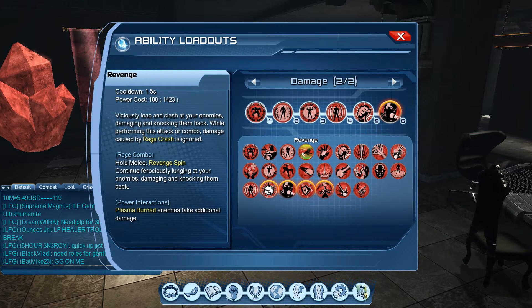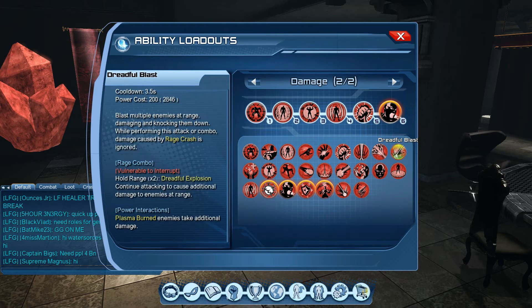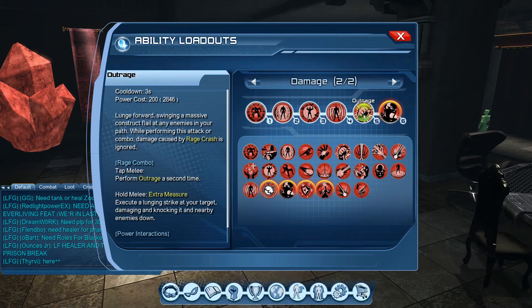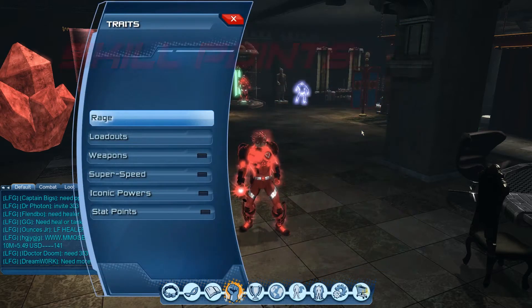Another example is revenge, with a base power cost of 100. The melee combo cost for the revenge spin is 50, making revenge actually a 150 power cost ability. I feel developers need to display combo power costs separately. Similarly, dreadful blast has a power cost of 200, and holding it twice costs 100 power each, making it another 400 power cost ability. Keep these combo power costs in mind when building your loadout.